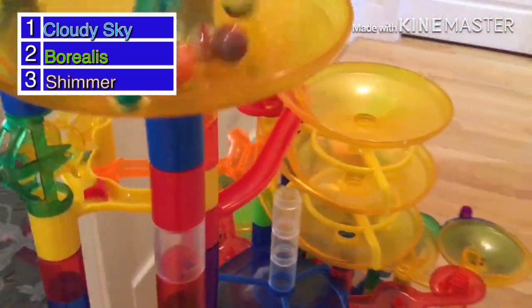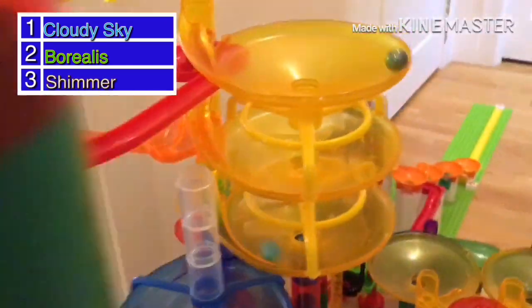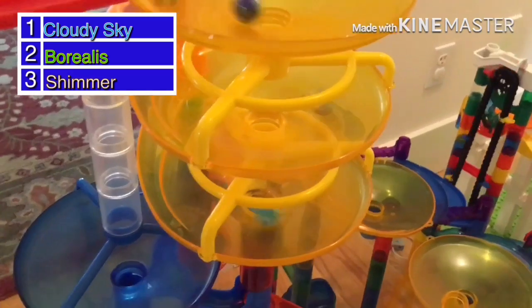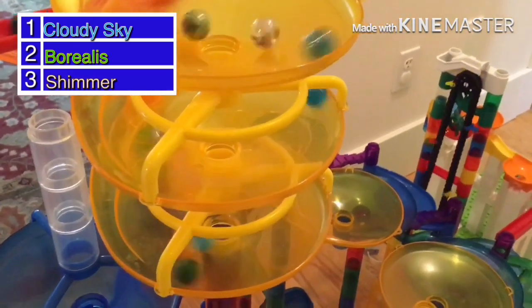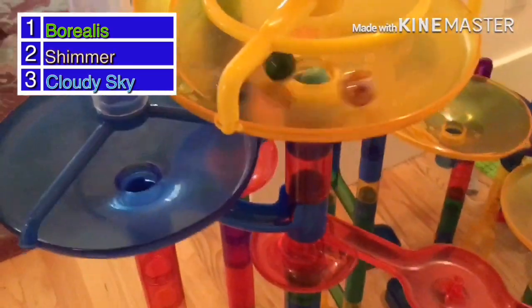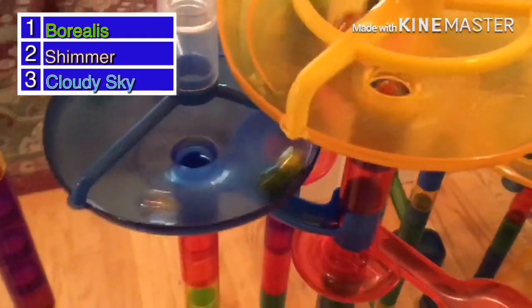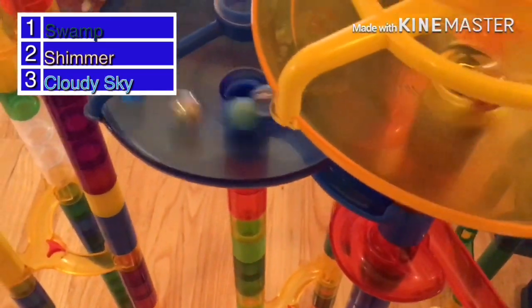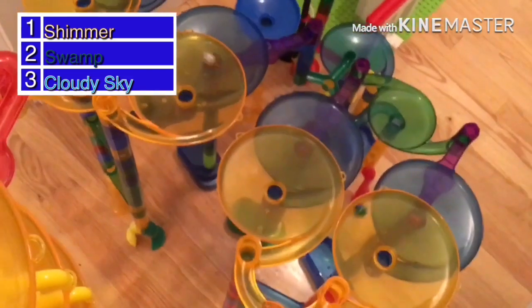Cloudy Sky takes it, Borealis is second, and now they're moving on to the triple decker funnels. Cloudy Sky is right there on the bottom funnel, but Borealis making a move on the top — will he drop first? Yes he will, and he'll miss Cloudy Sky, which gives him a huge lead advantage. Now here comes Swamp in the blue funnel, trying to take him over, but watch as Shimmer comes through.